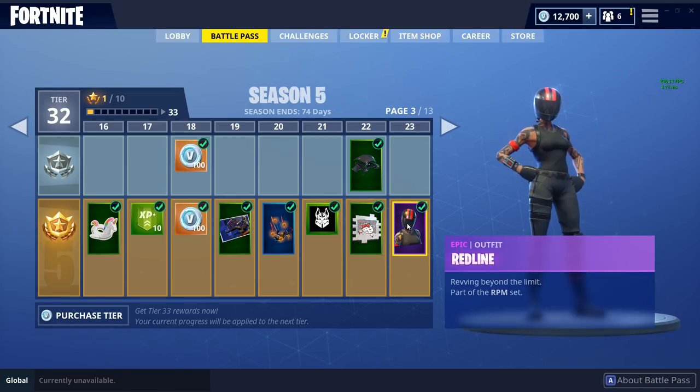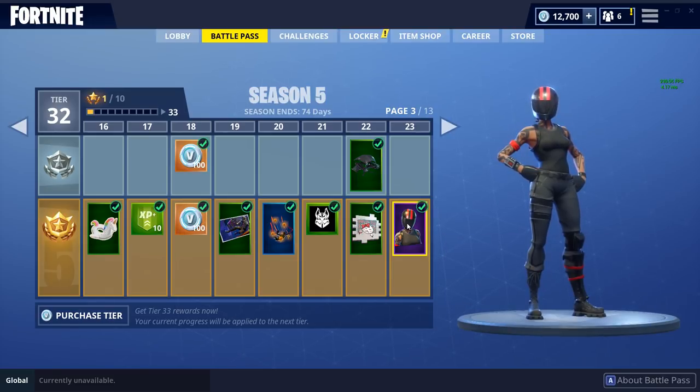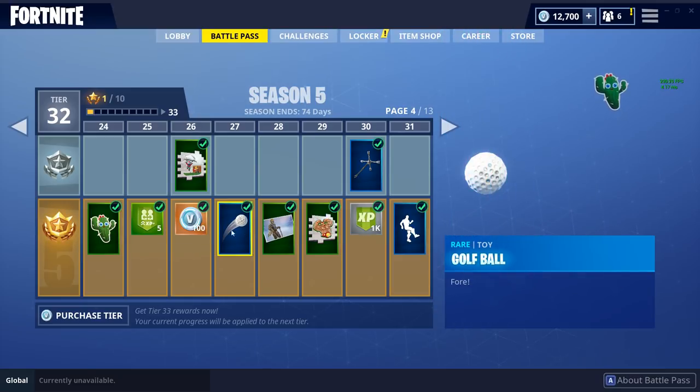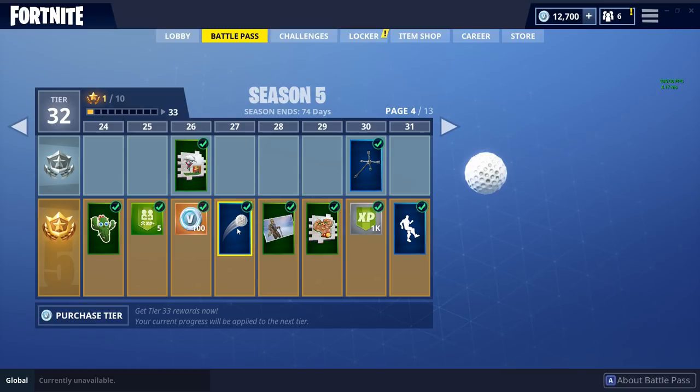We also have the Red Line outfit, which is the female variant of the Burnout character — that's pretty cool that they added that into the season battle pass. We also have a new little cactus emote and a new toy which is the golf ball. They're introducing this new element where we can play with our friends — basketball, baseball, all that kind of stuff.